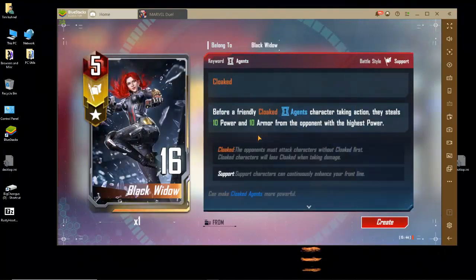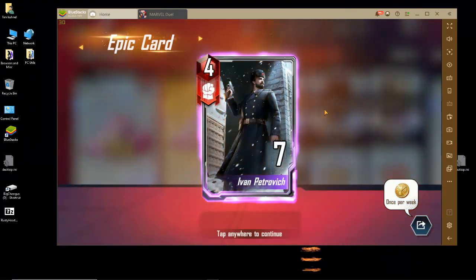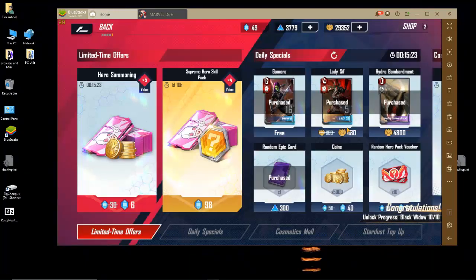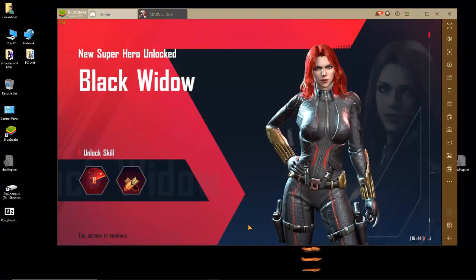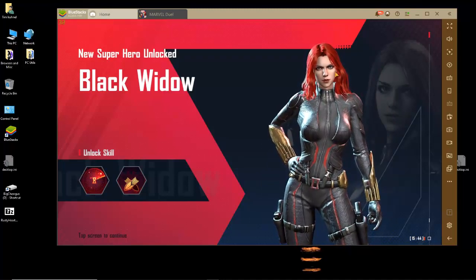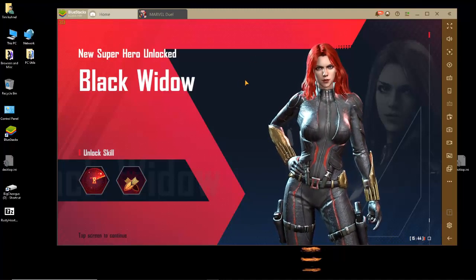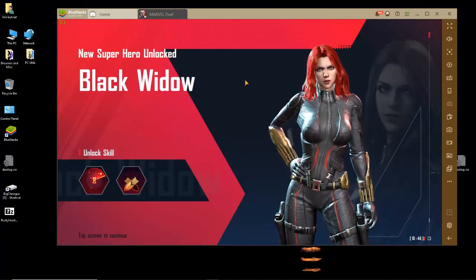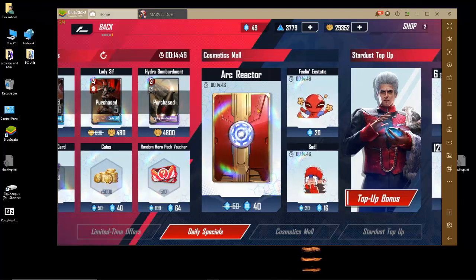Black Widow herself: before a friendly cloaked agent takes action, they steal 10 power and 10 armor from the opponent with the highest power. Sounds like that's good for Asp decks and Asgardian decks. And there she is — unlocked. It's interesting what they do with her art. The art off to the side looks a little bit different. When I saw this last night, it actually looked Charlize Theron-ish — I saw that face and I was like, it looks more like Charlize Theron. And of course we have a couple other things in the store.